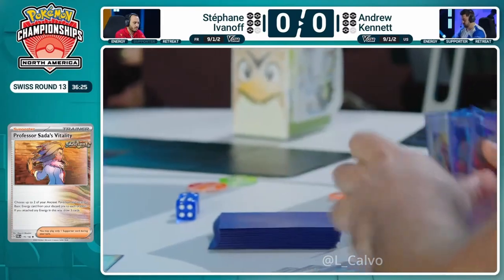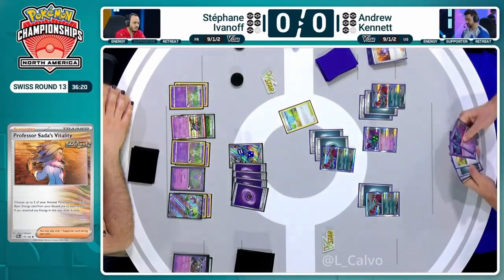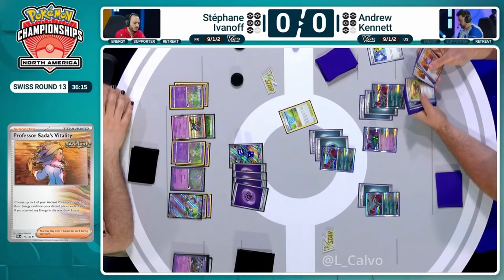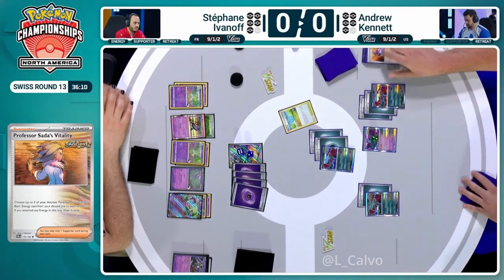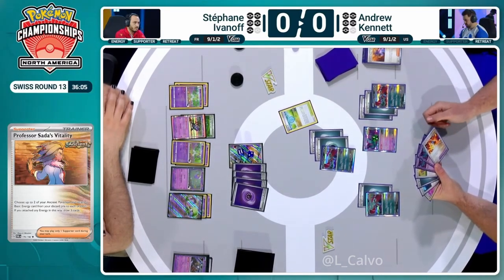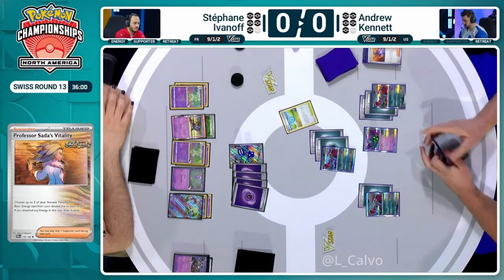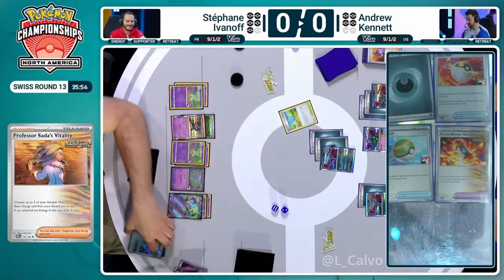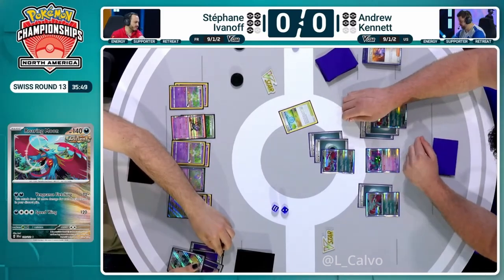This is exactly how the matchup looked watching Drew Kennett play yesterday — it's very scary when you're the Gardevoir player staring down this board state. Another key card lost was Boss's Orders discarded on that first Professor's Research. There is one Pal Pad to eventually recover it — that's one way you can get a knockout on Gardevoir EX. But for now, Andrew doesn't even need it. As long as he keeps Roaring Moons powered up, he'll be completely fine.